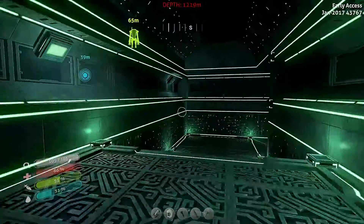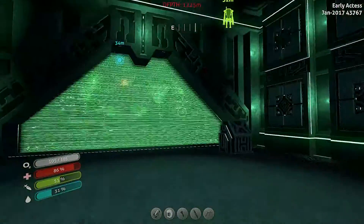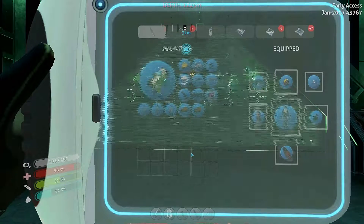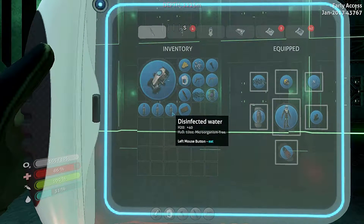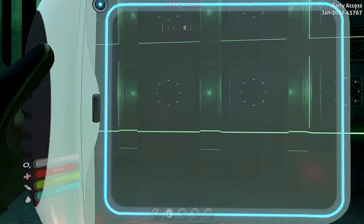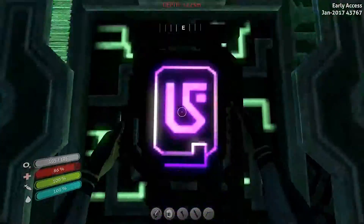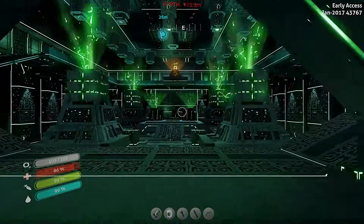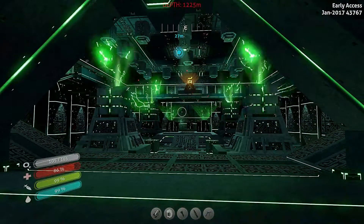I saw like electricity in here, so I'm really curious to see what happens. Yeah, here we are — whoa! Dude, look at that shit, it's trippy as hell! Let me eat and drink some stuff — bam. Now — shabam! Whoa, that one's orange. Oh my god, I'm afraid to go in there.